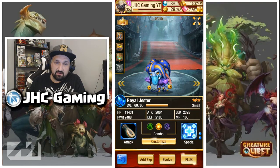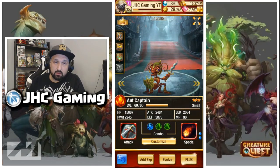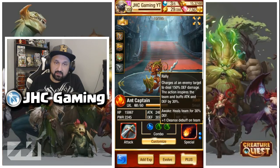Also one of the best creatures overall as a red creature — in many levels when you only need one red creature you will want to use the Ant. The Ant is very nice: it's going to heal the team for 30% defense, it's going to cleanse a debuff, and it's going to buff the attack of your whole team. Very, very good creature — you want to invest in that one for sure.